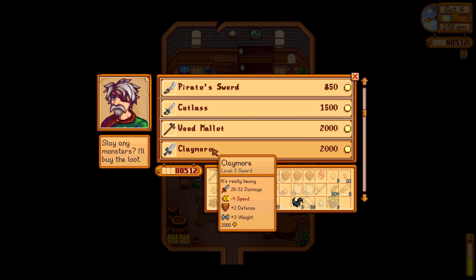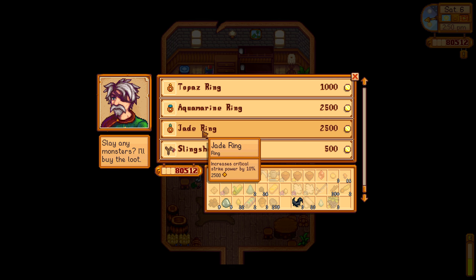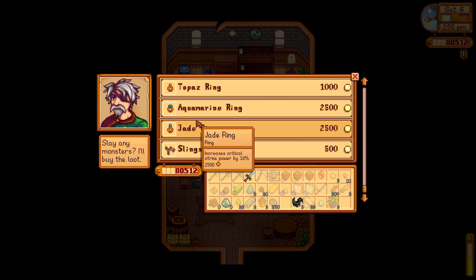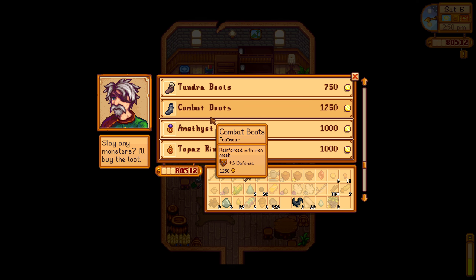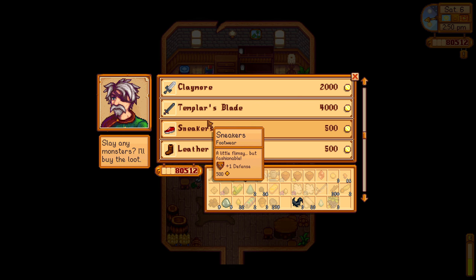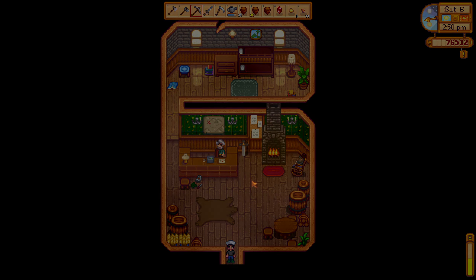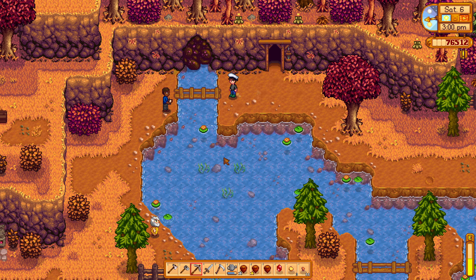Oh, there's also a claymore and a Templar's blade. The claymore gives critical strike by 10, weapon persistence by 10, and knockback by 10. I think I'm going to buy this though.